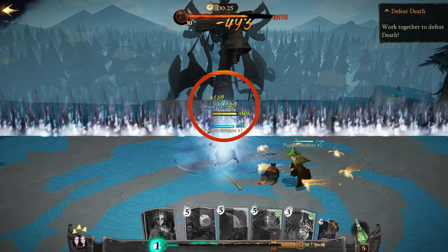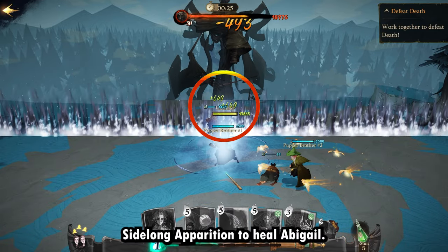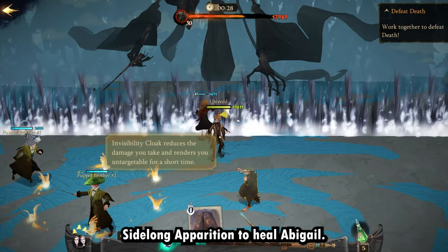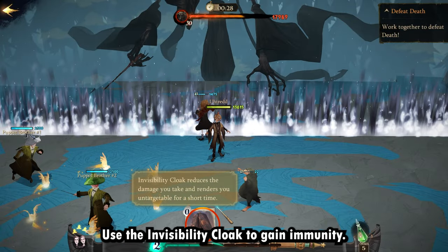You can use Side-Along Apparition to heal Abigail. Then use the Invisibility Cloak to gain immunity.